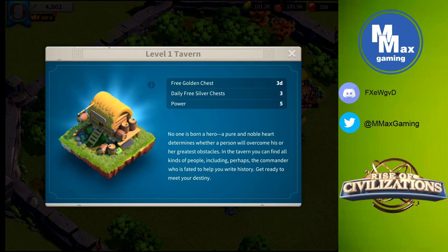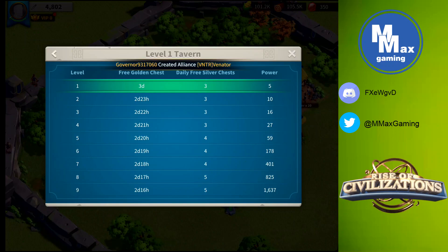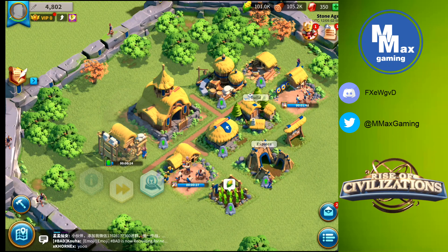The tavern has an info button - this shows us how many free chests we get every day based on the level of the tavern. At level one it takes three days to get one gold chest, but each day we get three free silver chests. So upgrading the tavern is important - we want more chests and higher level ones as quickly as possible. Looking at the list, the next level where we get more silver chests is level five. Our goal in the tavern at this point is level five, and we're going to go ahead and start that upgrade.